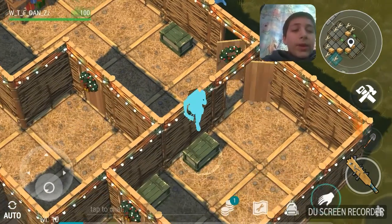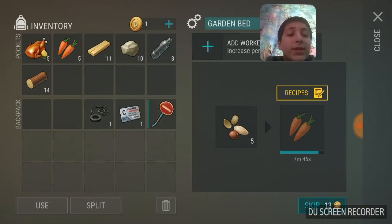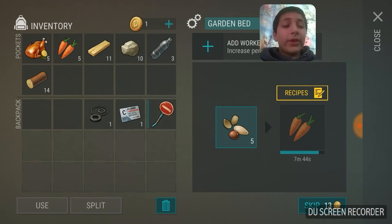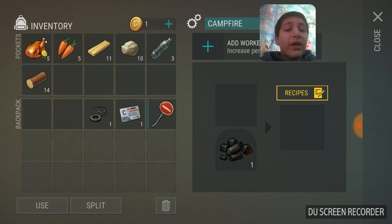You can make farms out here — you put seeds in and carrots will grow. You'll get carrots, and you also have to cook some stuff over a fire.